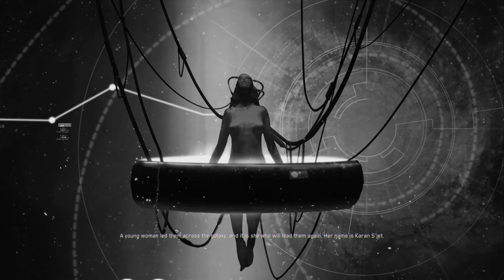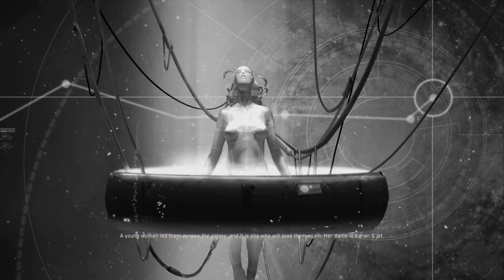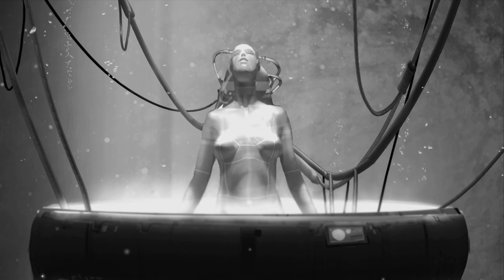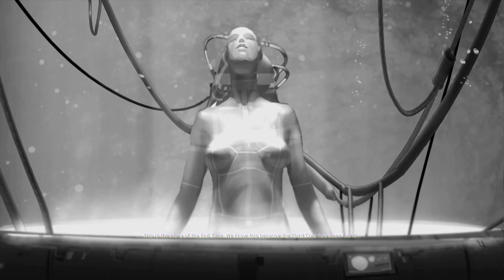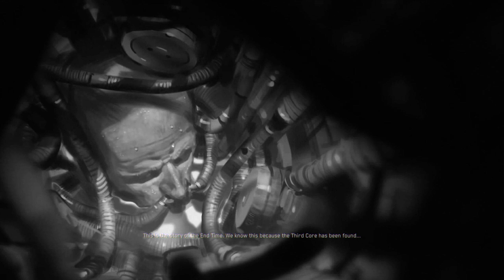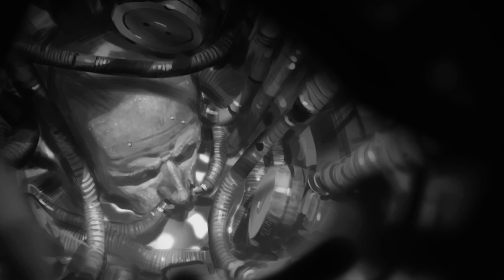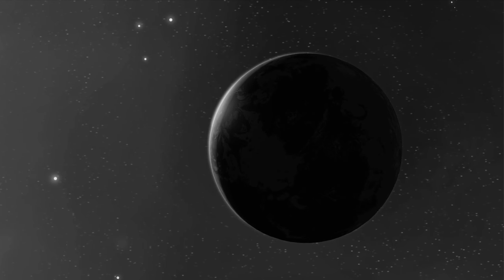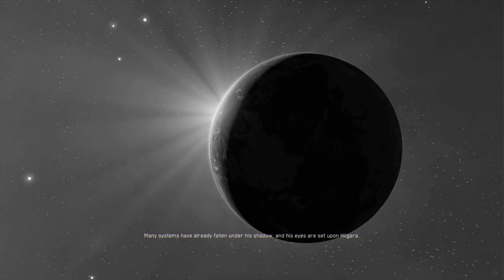A young woman led them across the galaxy, and it is she who will lead them again. Her name is Karen Seget. This is the story of the end time. We know this because the third core has been found. Under the dark influence of this core, the Taidan have risen under a new leader, a Vaygr warrior lord named Makaan. He calls himself the Sedgurr, the Chosen One. Many systems have already fallen under his shadow, and his eyes are set upon Higara.